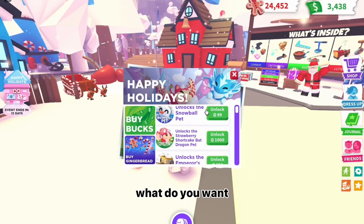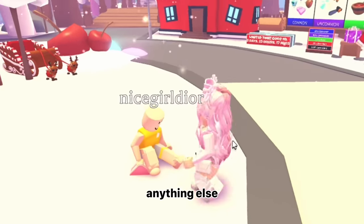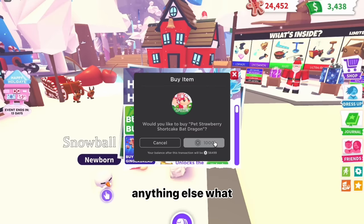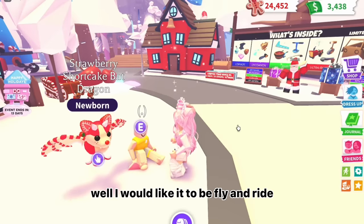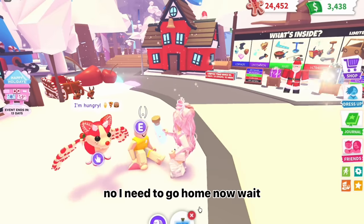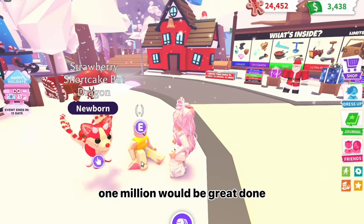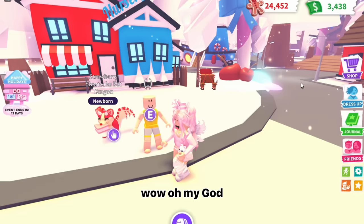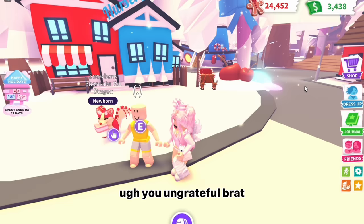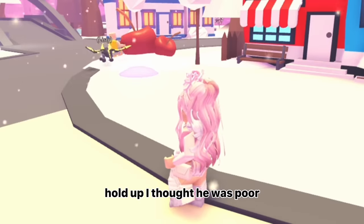Can you give me unwanted pets? All my pets are wanted. But I could buy a pet for you right now — but since I'm a brat, I guess not. No no, you are not a brat. Fine — what do you want? A Christmas pet please. You can have the snowball. Anything else? I wanted a strawberry bat dragon too. Done. And fly potion. Done. Ride potion. Done. I need to go home now. Wait — I want some Robux for my daughter before you go. A million would be great. Done. Wow! Can you give me another million for my son too? No, I have to go home now. I hope Santa brings you coal this year! Hold up — I thought he was poor. Where did he get that from?